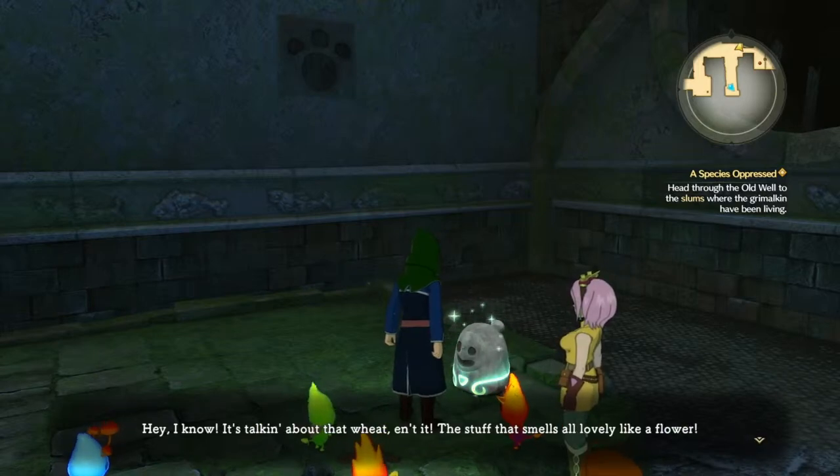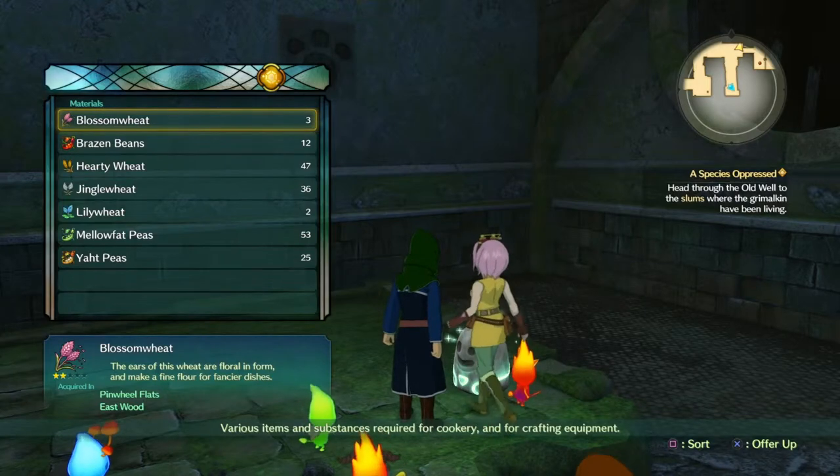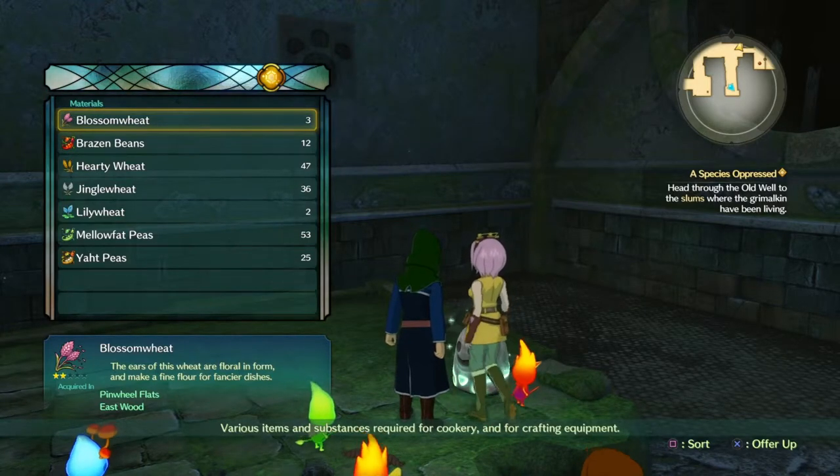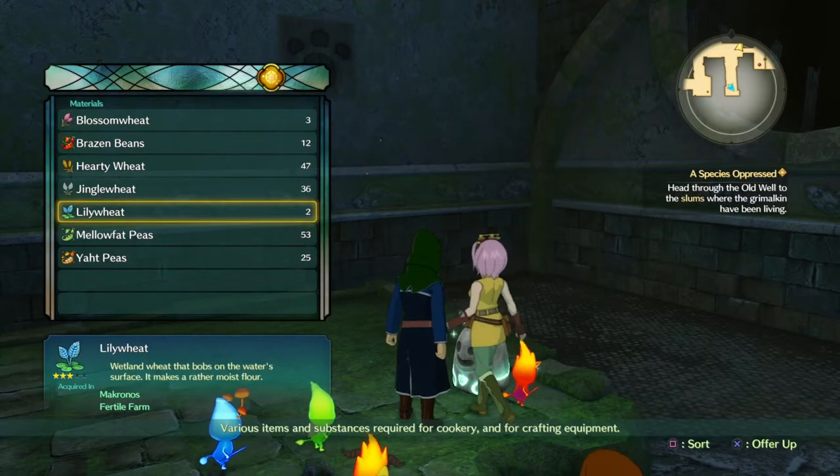As you can see I've just run up to it — this one's quite easy. He wants Blossom Wheat, which I only have 3 of, but you can get them quite easily just by finding them, also from your kingdom, like most items.